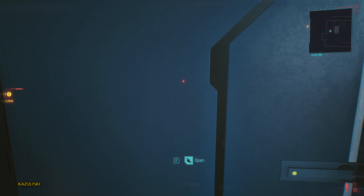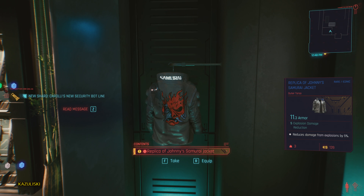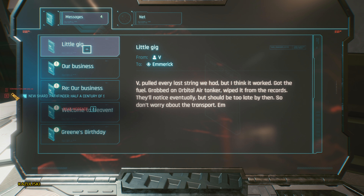Inside the NC Legend apartment, you'll find a myriad of weapons, a replica of Johnny Silverhand's Samurai jacket, some deets on V's mission in space, and a new clothing set for V.